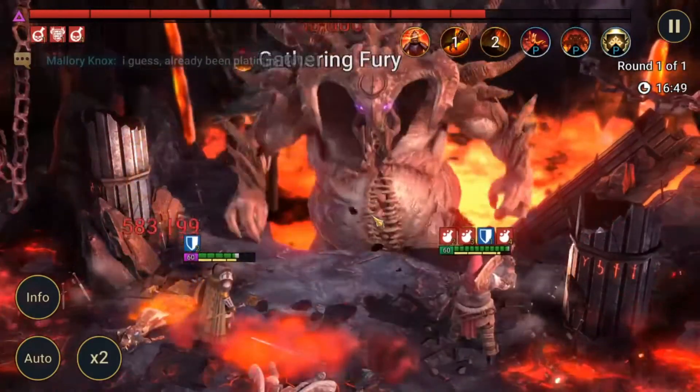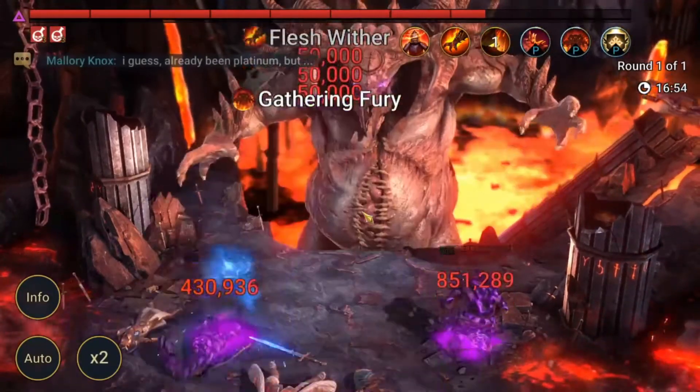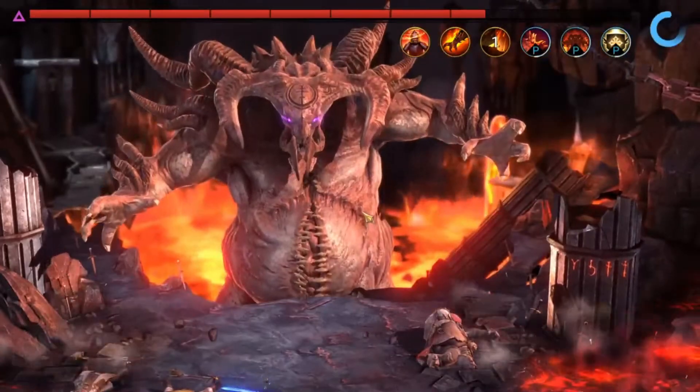Roshkard takes his shot, then watch the damage on Occult Brawler — this is 16 minutes in. Occult Brawler absolutely gets rocked: 851,000 damage in that hit. The final result is 33.83 million damage dealt total — that is a two-key number. I'm really excited and happy I was able to do it with this team. Occult Brawler alone put out over 23.7 million of that 33 million — he is what makes it work. Sir Nick got 3.2 million, Roshkard 2.5 million, Lightsworn over 2 million, and Doom Priest 1.5 million. I could min-max further and potentially get this to a one-key.